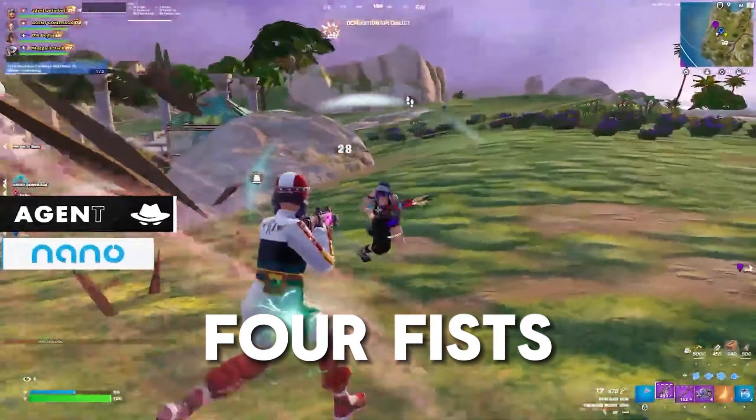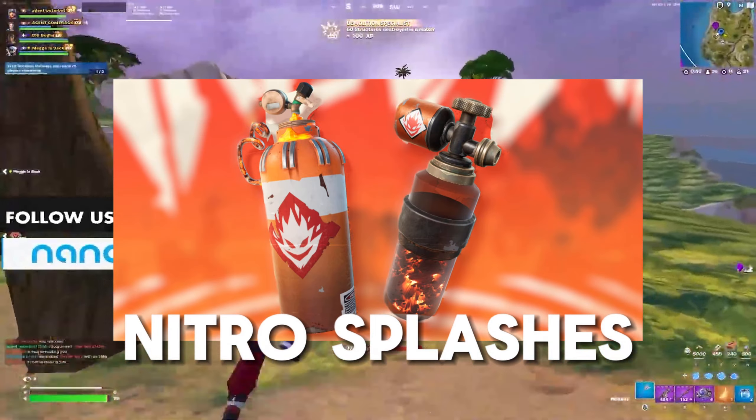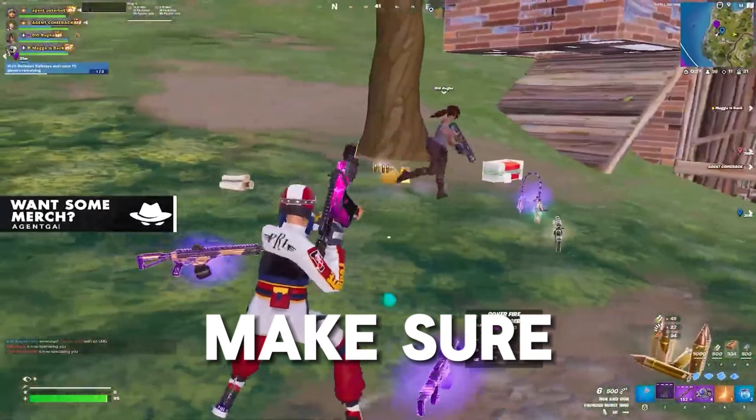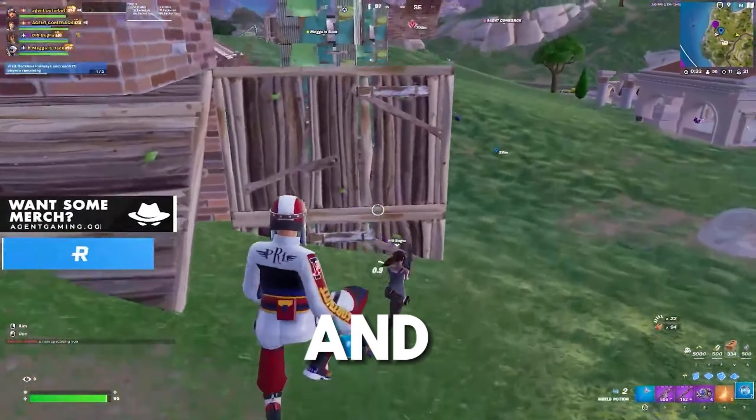If you can't find 4 fists, then I recommend Nitro Splashes as you can splash all your teammates and once you jump in a box for that refresh. Make sure you guys have enough time to loot up and get these fists.